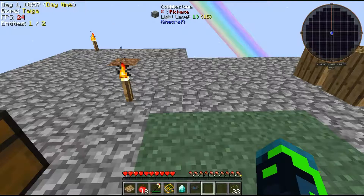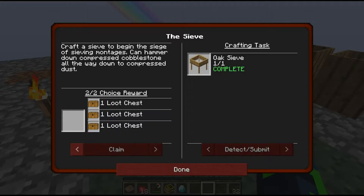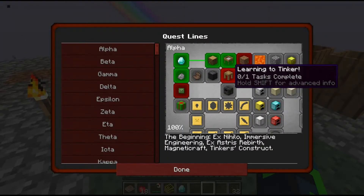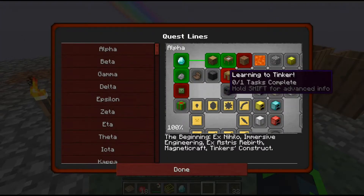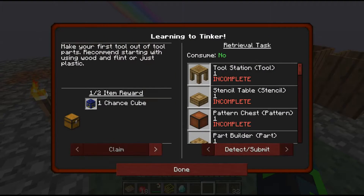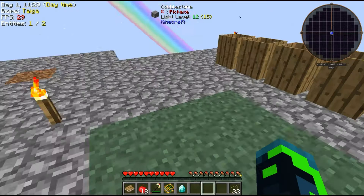I got a meteorite compass — I need that. Let's see what's next: sieving montage, learning to tinker, or mob farm. I think I'm gonna do 'Learning to Tinker'. So we need a tool station, stencil table, part builder, and a part filter — simple enough.